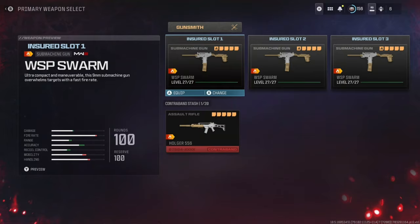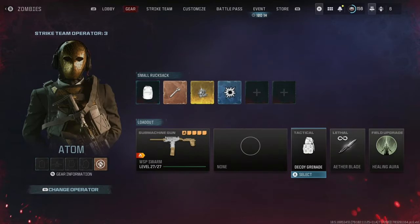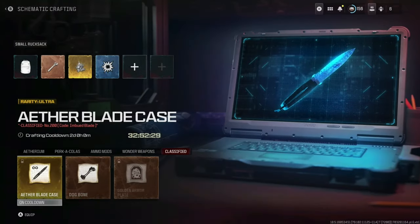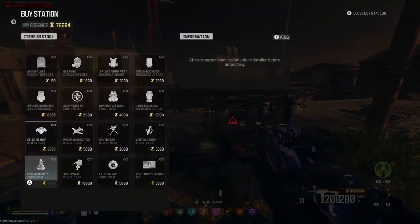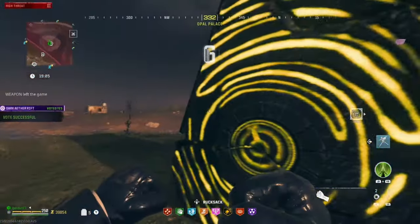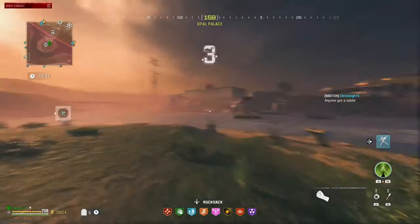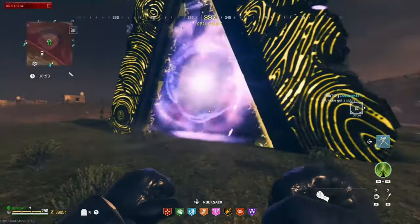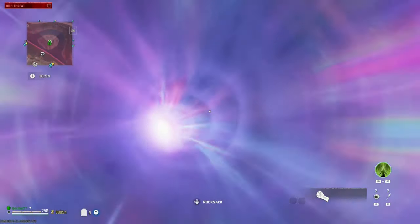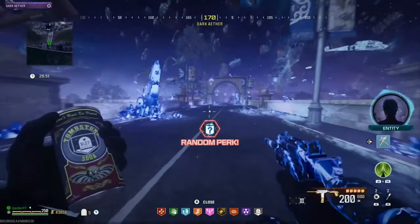There are a few items I'd suggest getting if you can — if not, it's not the end of the world. These are the Ether Blades, gold armor plates, and a dog bone if you can get one. They're not too important, so don't stress. When you've got enough money from contracts, come to the buy station in Tier 3 and buy as many Cazimir grenades as you can, two to three self-revives, and a sentry gun. Then head to the portal with your sigil and activate it to enter the Dark Ether.